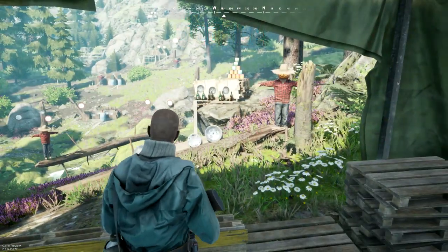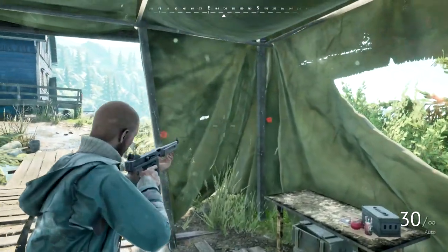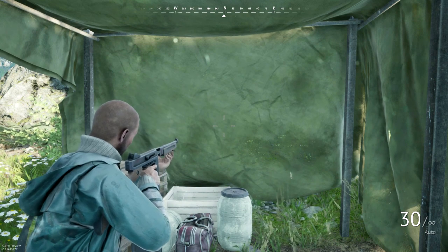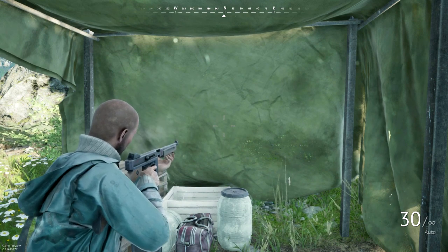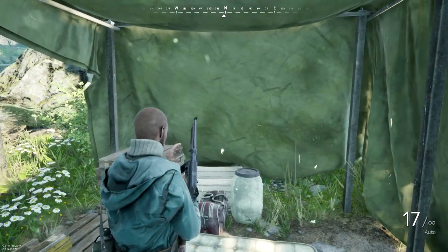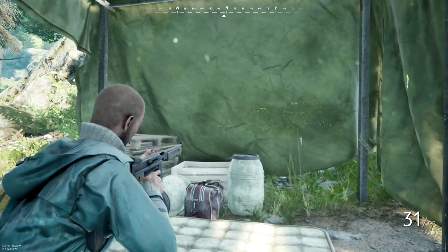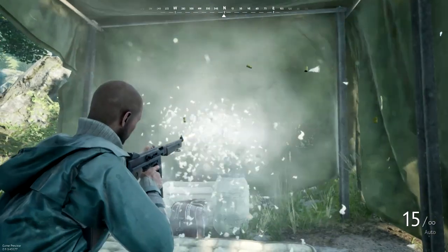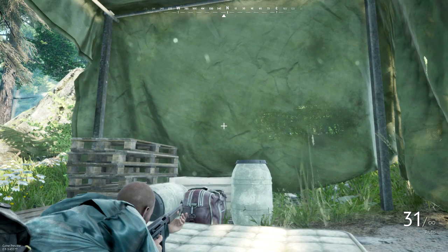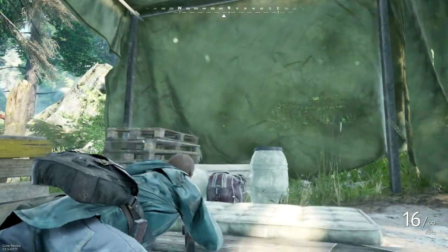Stance is extremely important because each stance has a different accuracy. You can see the spread — this is where my bullets are going to go when I shoot. That's the initial spread, so if I shoot, that spread obviously gets a little larger. That's the standing spread. If I crouch, you can see that spread shrinks very, very significantly, and of course it gets a little higher as I shoot. Now if I go prone, you can see there is no spread whatsoever, and as I shoot the spread doesn't increase at all.